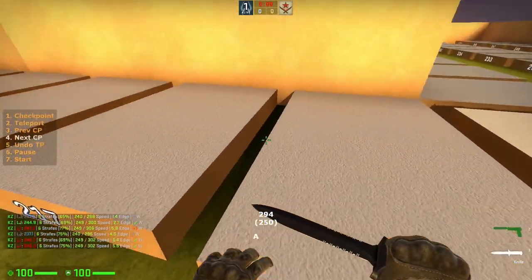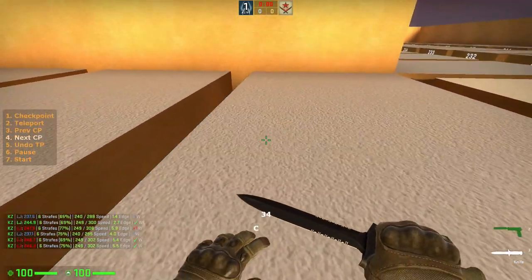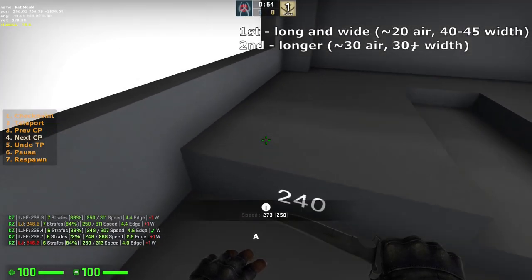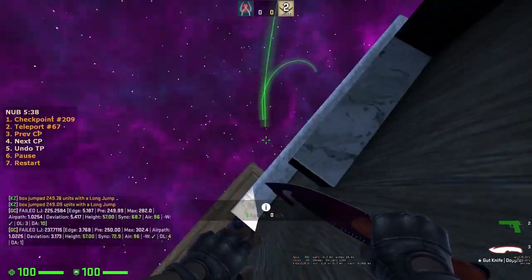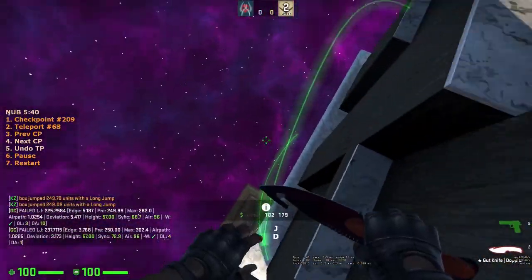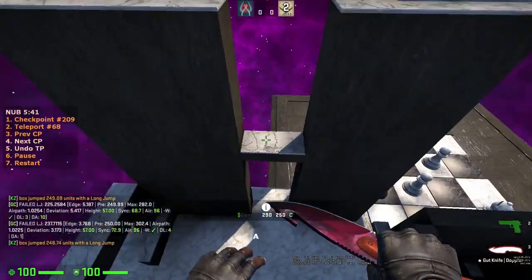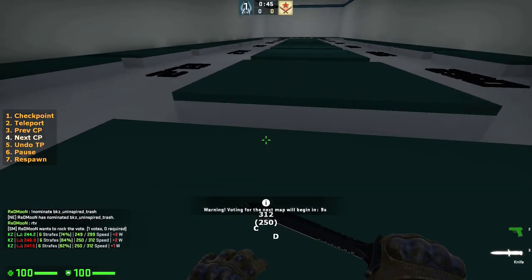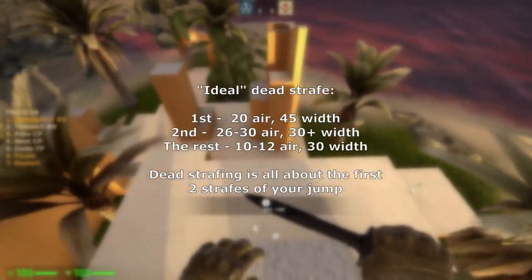Dead strafing is when you do a modified second strafe to adjust for the dead zone during the jump. It requires you to have a long and wide first strafe, a longer but narrower second strafe, and standard strafes for the rest. Dead strafing is one of the best ways to strafe in VNL due to how air acceleration works, where the first part of your jump has less air acceleration, making it harder to gain speed. The ideal dead strafe would look something like this.